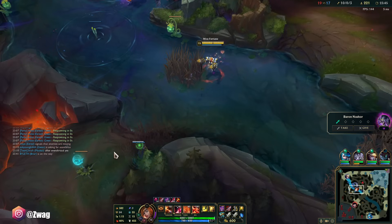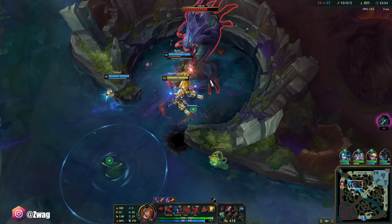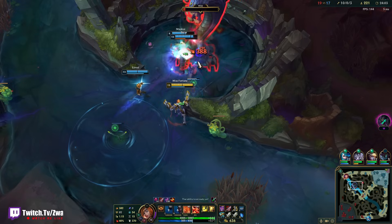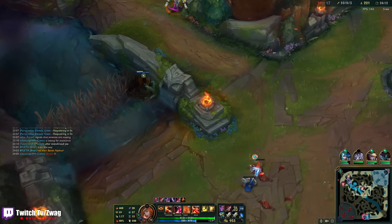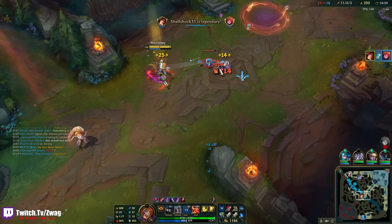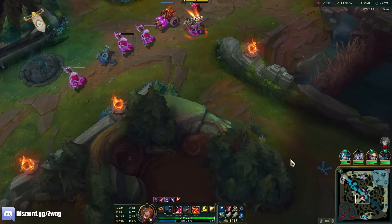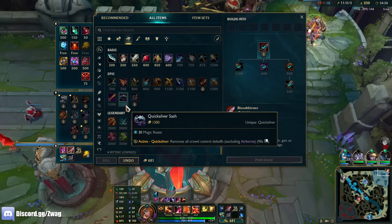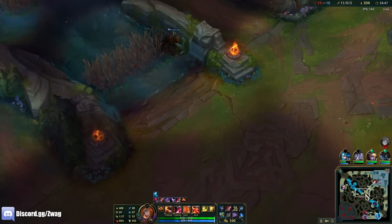Let's burn it, though it's kind of risky. I think they might all be going bot. That fight down there actually turned out really well. I got rank 3 ult. At first I wasn't even able to reach them, but then I started getting some autos and Q's on them all. I want to go buy armor pen — definitely going LDR. It gives more damage versus tanks. I don't have the slow but 22% bonus damage against tanks is going to be insane.